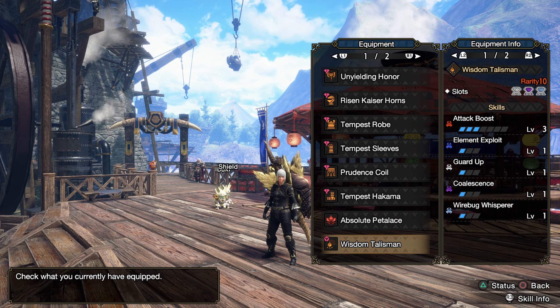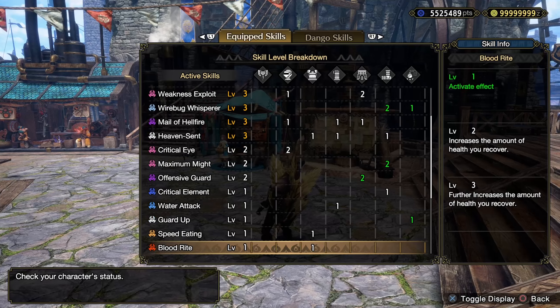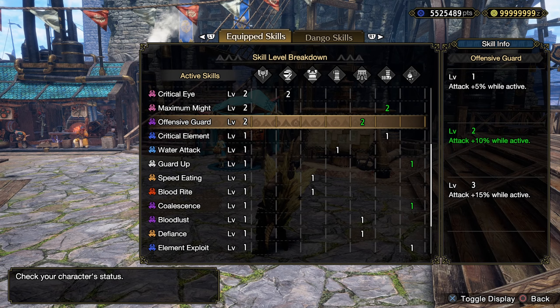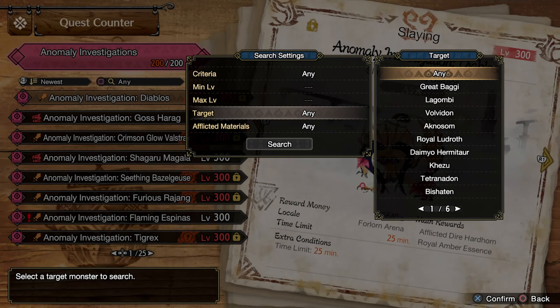Of course I'm using my Attack Boost 3, Element Exploit 1 with 3-2 slots. Here are the Skills and Decorations — all these green numbers here are from Decorations. This time I did slot in a little bit more damage through Offensive Guard. I traded my Jumping for it, because I feel like I'm going to use Morphing Advance more to move around than Jumping.